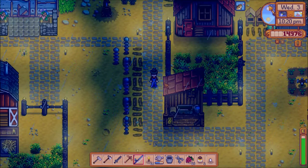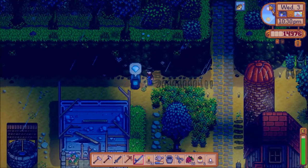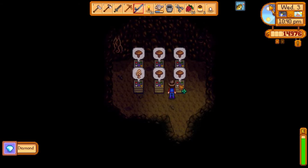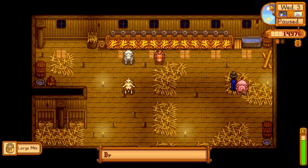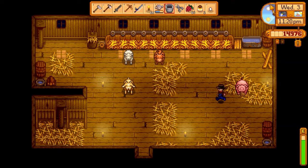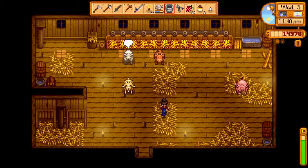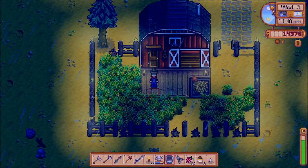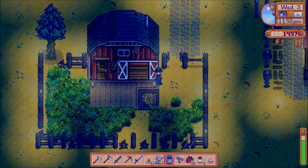Good to know that lightning rods work even when you're not on your farm — they still attract lightning during a thunderstorm. I was in my farm for like 10 minutes and all of them are activated, so they work off-screen. And hey, look — the pig finally grew up! Not sure exactly how the truffle thing works, but someone commented that you need to let your animals outside.